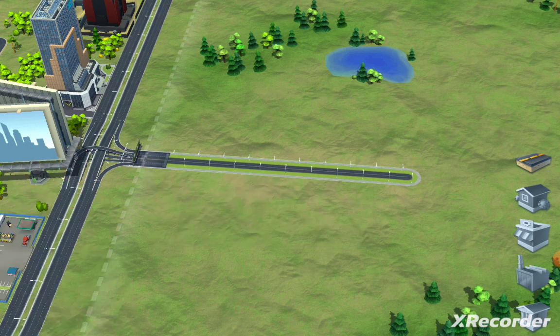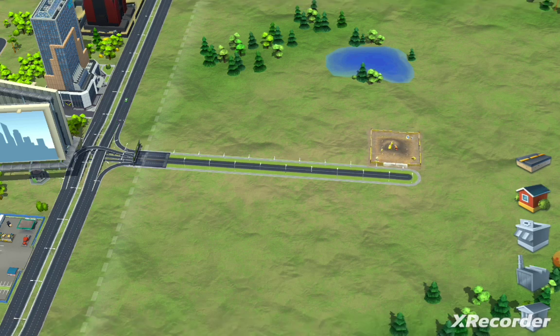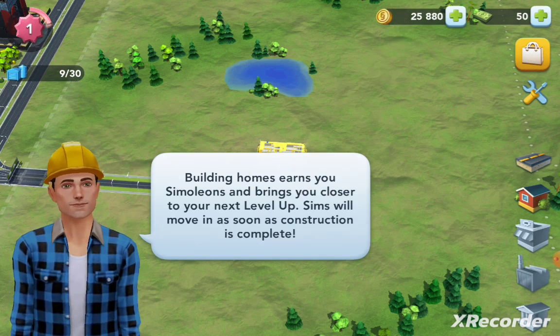Right now we are starting to build with a tutorial. Looks like we're building our first house — we're going to put it over here. We need some steel beams, and it looks like we're going to put some more coins in.